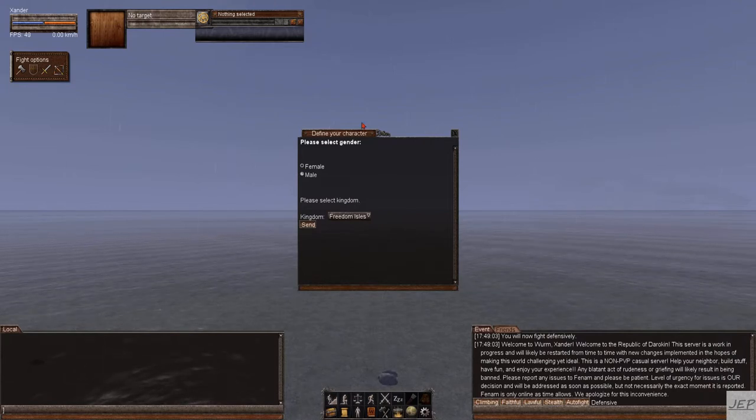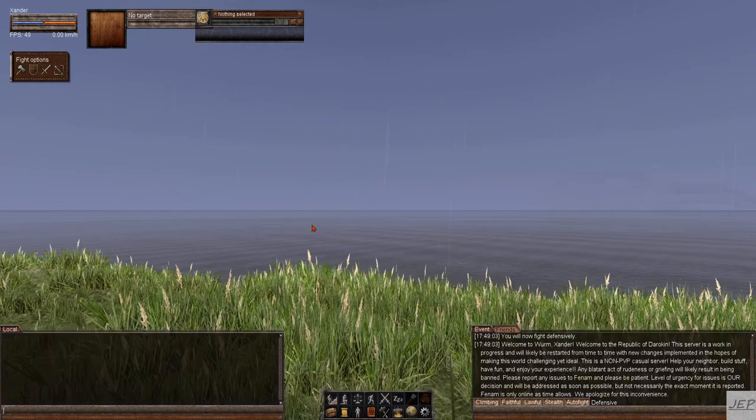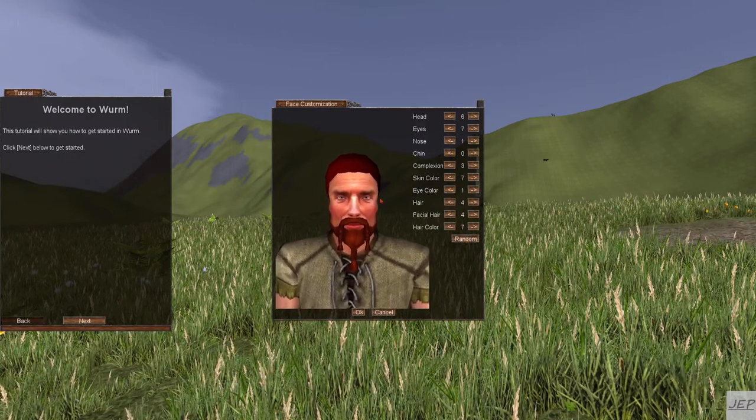So this is the character creation screen. This is a brand new character, I haven't played on it yet. I'm going to run through real quick, skipping a lot of windows, and I'll just explain to you what they are as we run through. Feel free to read them at your own pace if you decide to jump in and join. Basically this is self-explanatory — it's male or female. The kingdom doesn't really matter. This particular server doesn't have a kingdom, so you can choose freedom or none. It really doesn't matter. Then you click send, and it just puts you into a creation screen — kind of random — just to get something similar to what you're hoping for.